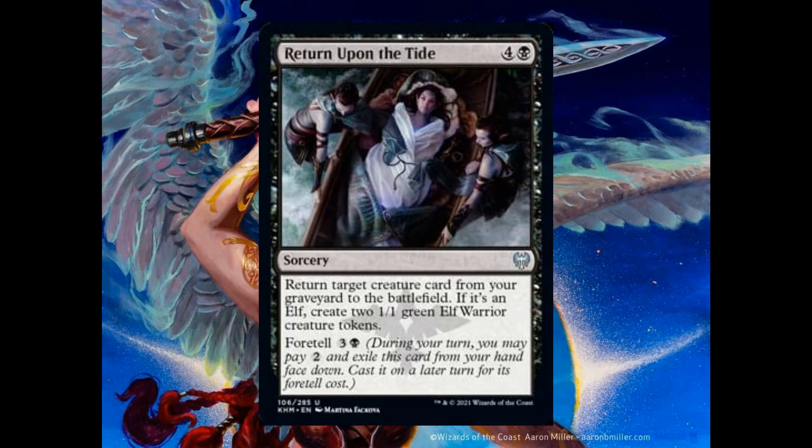Master's card costs 4 and 1 white. It's a 4-4 with an enters-the-battlefield ability: you may exile a creature card from your graveyard; if you do, return target artifact or enchantment card from your graveyard to your hand.